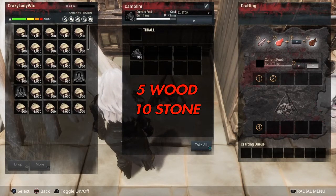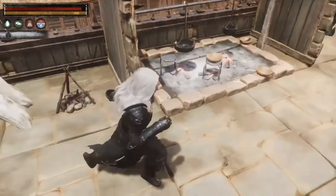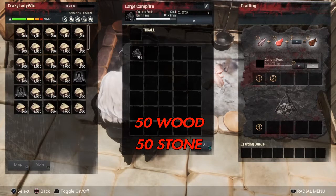5 wood and 10 stone, and it increases your spoil timers by 2 minutes. If you move on to your next one, which is your large campfire, it has 30 slots, it takes 50 wood and 50 stone, and it increases your